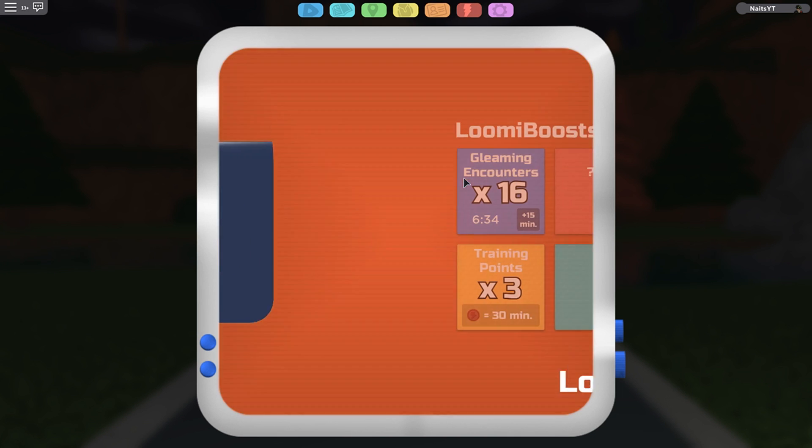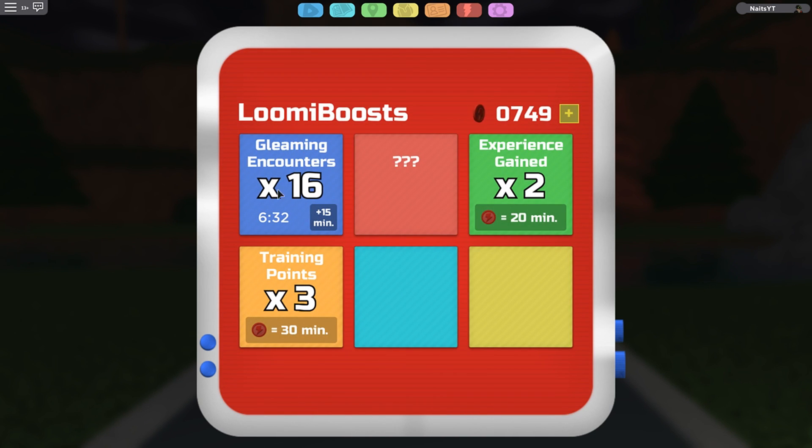The next one is Lumiboos — I'm going to use a lot of this. I just did gleaming encounters because I tried to get a gleaming starter but I failed. I don't know what this is, I'm excited to find out. Next one is experience gain — I already made a video of that, it's really, really helpful.